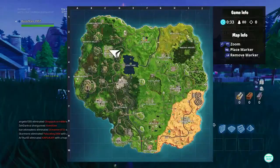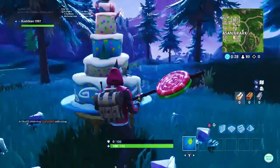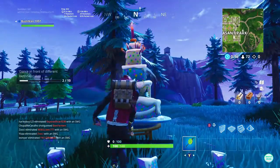Next we are at Pleasant Park. That is literally just here, not far from the Durr Burger up here. Dance and that is the second one done.